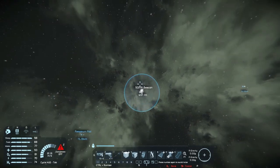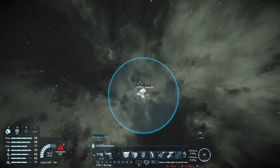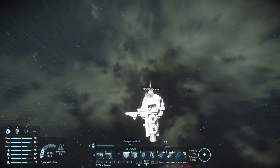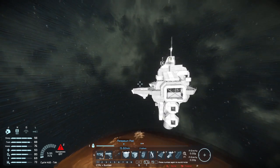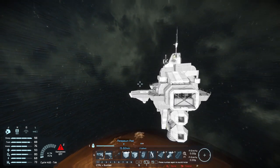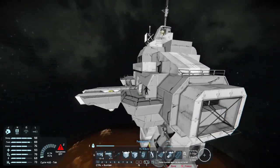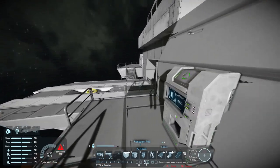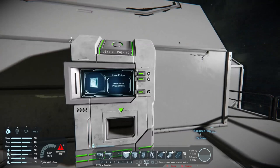Looks like we're on final approach. I'm hoping this place offers better opportunity. Dampeners on - that was not too bad, didn't use too much fuel at least. Here we go on approach, heading towards this area right here. Jetpack off - okay, that wasn't too bad.